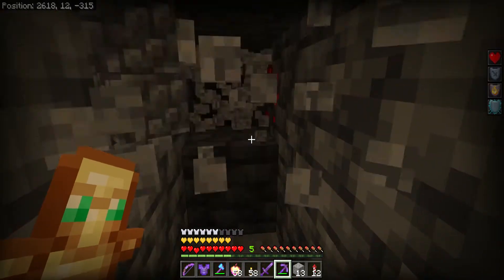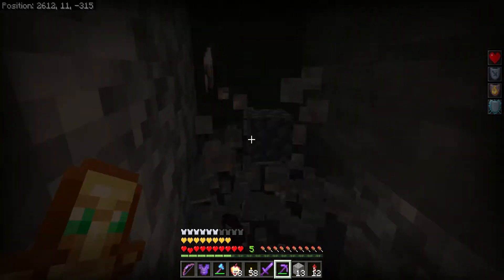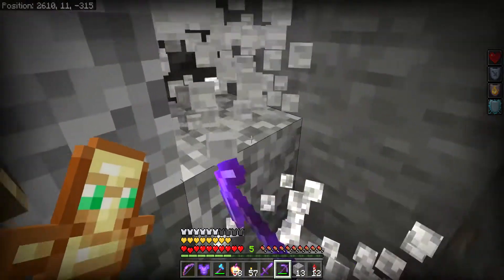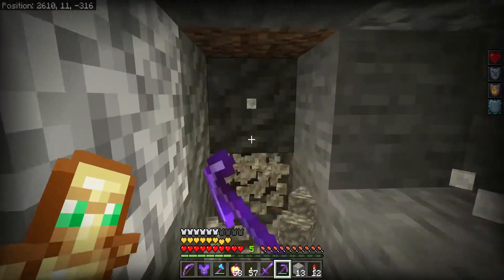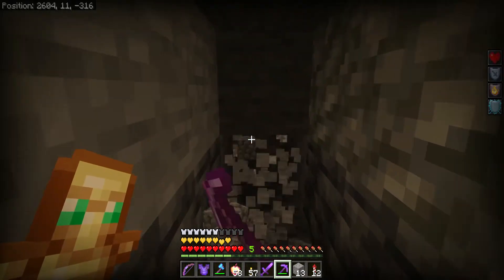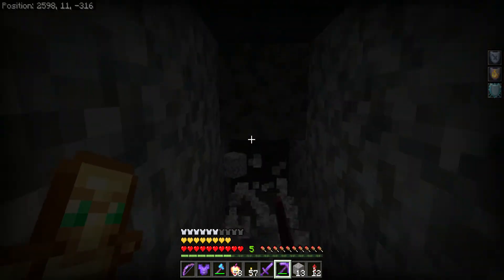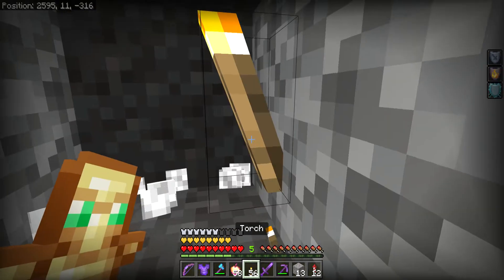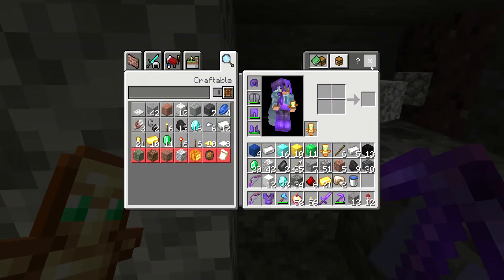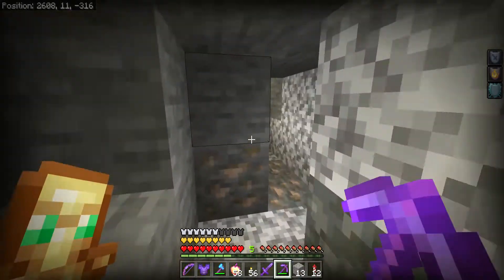I'm hungry. I'm just going to munch on some notchapples. They're actually called enchanted golden apples — I don't know why people call them notchapples. It is quite a cool name. I like mining at Y11 so instead of falling right into the lava I can be right beside it. Gravel's annoying. The deepslate stuff is so hard to mine — harder to mine than regular stone.